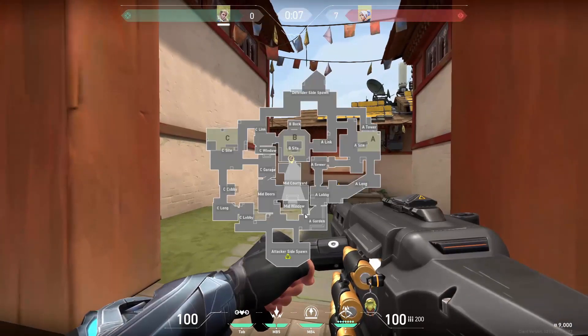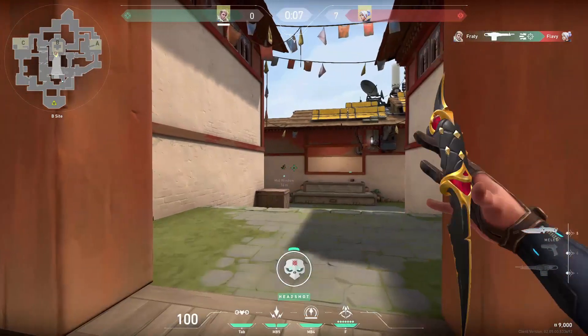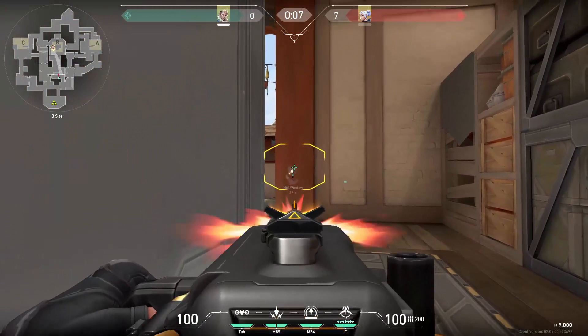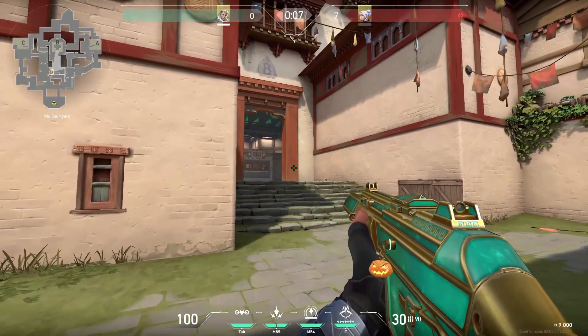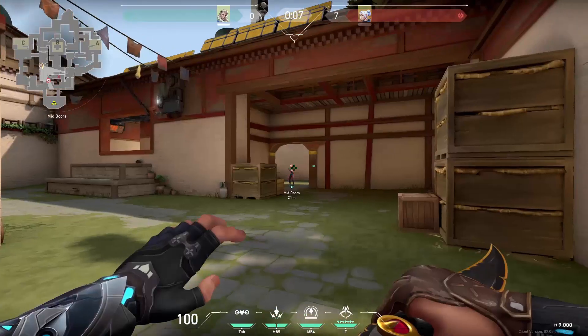This is my favorite trick — you can ping the mid window doors and then spray there. Also, you can shoot through the door frame into the window and try to get some damage. And it also works on the other side as well if you know there are enemies.